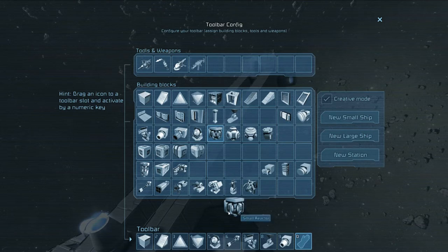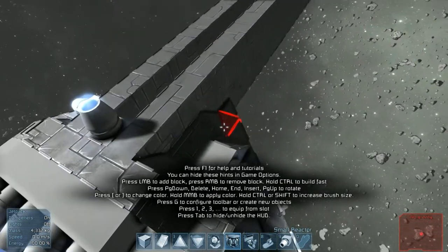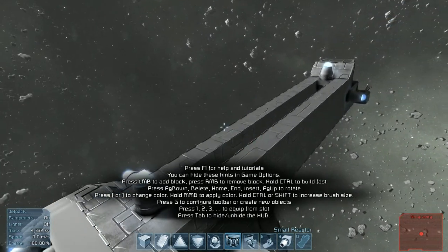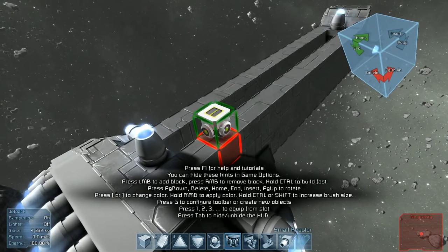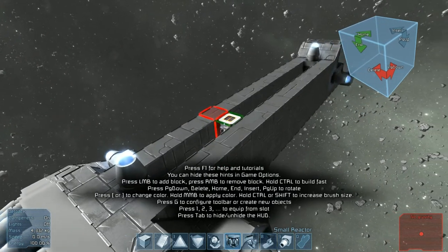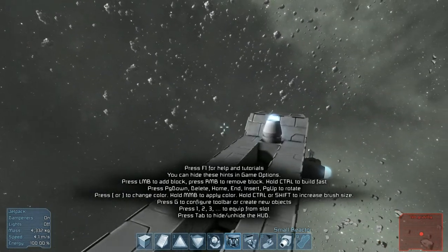I wish there were more keybinding options — like Alt 1, Alt 2, Alt 3, or numpad 1, numpad 2. It would be nice, and the scroll wheel currently doesn't do anything. It'd be great to use the scroll wheel to scroll through your choices, your 1 through 0 selections. But anyway, we're going to add more reactors.